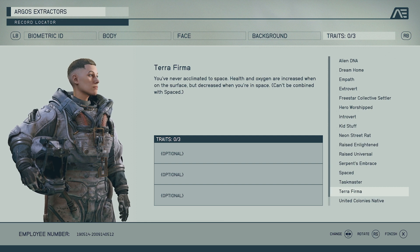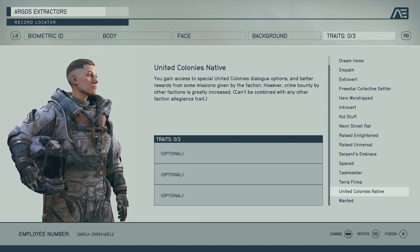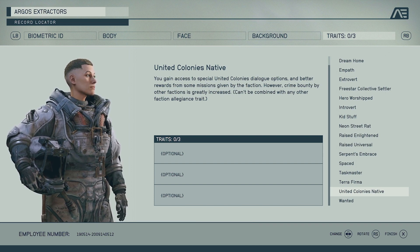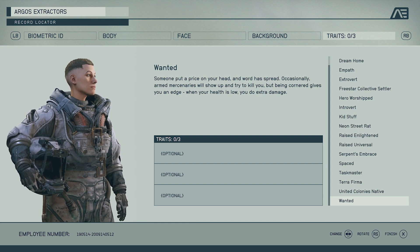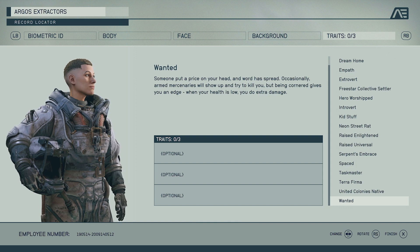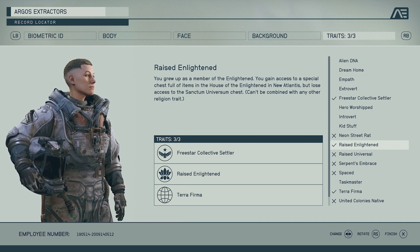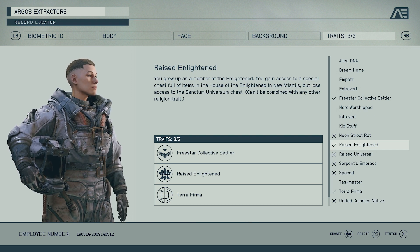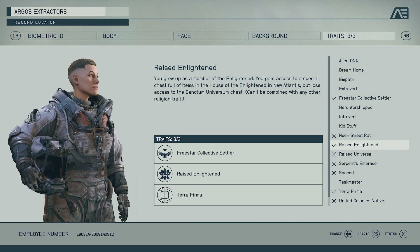United Colonies Native is like the other faction traits — you'll get missions, bonuses, and more loot from one specific faction, just like Neon and Freestar. Then we have Wanted — someone put a price on your head and armed mercenaries will occasionally show up and try to kill you, but being cornered gives you an edge: when your health is low you do extra damage. I think this perk is for people who want to go really balls-to-the-wall and have a challenge. For me, the traits I'm going to start with are Freestar Collective Settler, Raised Enlightened, and Terra Firma, so I get faction bonuses and increased health and oxygen on planets.